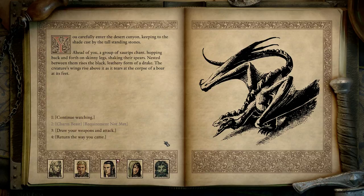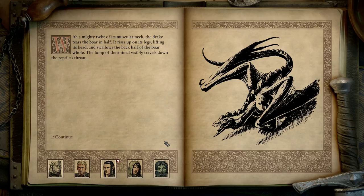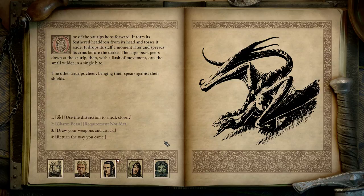With a mighty twist of its muscular neck the drake tears the boar in half, rises up on its legs, lifting its head, and swallows the back half of the boar whole. The lump of the animal visibly travels down the reptile's throat. One of the Sarybs hops forward, tears its feathered headdress from its head, tosses it aside, drops its staff, and spreads its arms before the drake. The large beast peers down at the Saryb, then with a flash of movement eats the small wilder in a single bite. The other Sarybs cheer, banging their spears against their shields. What the hell are you guys up to? Use the distraction to sneak closer — you move quietly from stone to stone, entering the canyon without drawing the creature's attention.